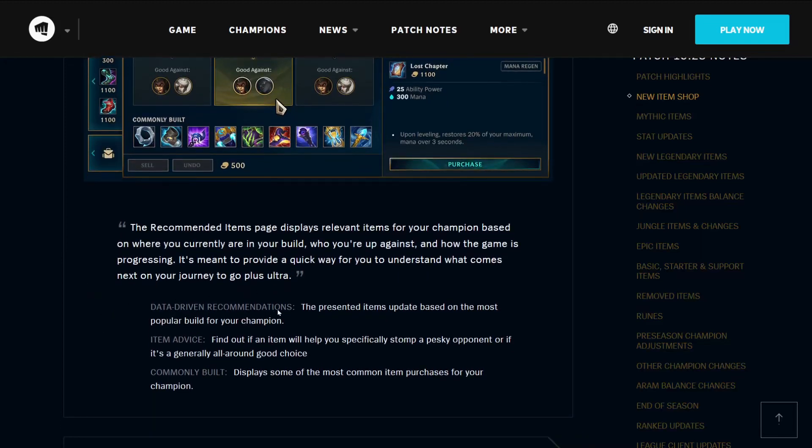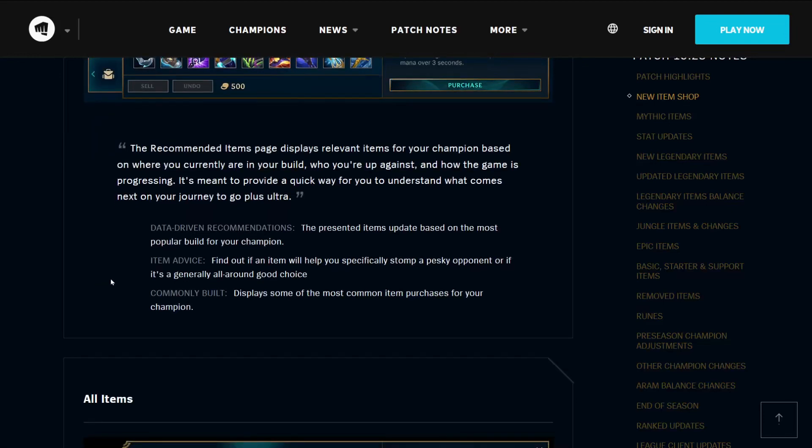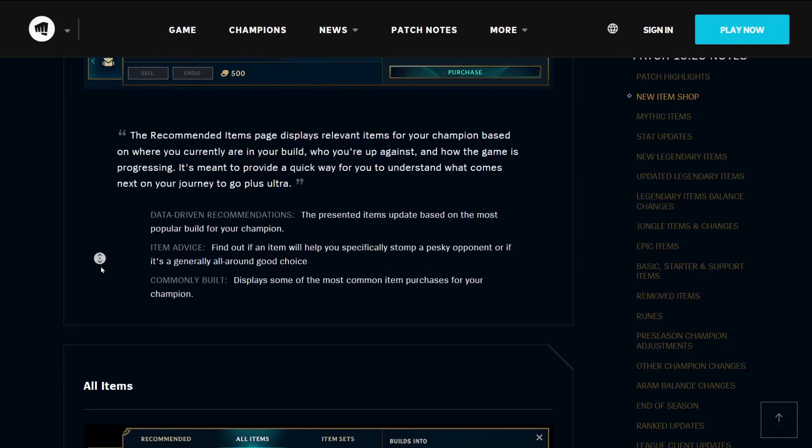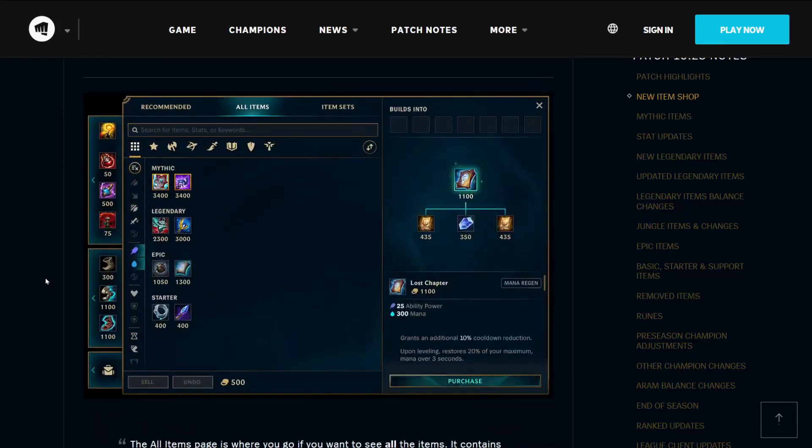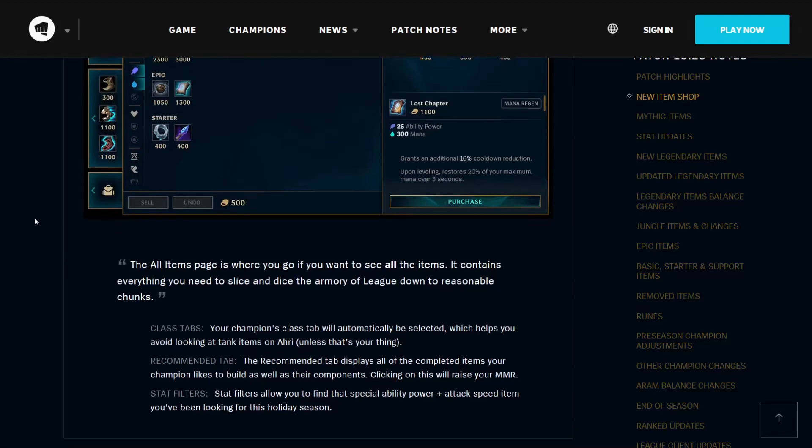Data-driven recommendations: the presented items update based on the most popular build for your champion. Item advice: find out if an item will help you, specifically, stomp a pesky opponent, or if it's a generally all-around good choice. Commonly built: displays some of the most common item purchases for your champion. Which lets us move on to the all-items section.